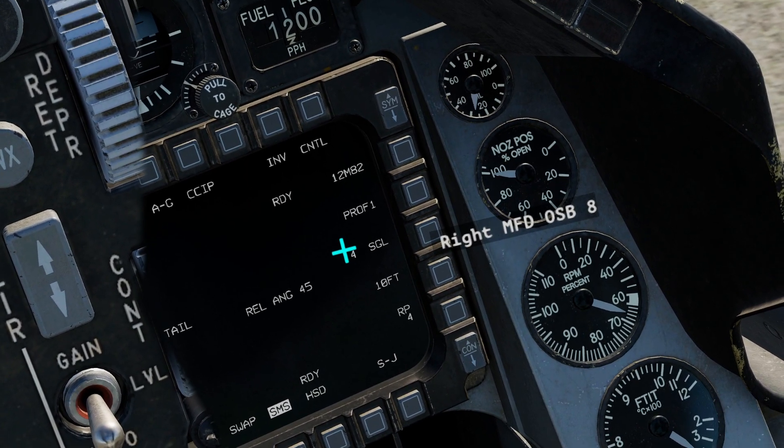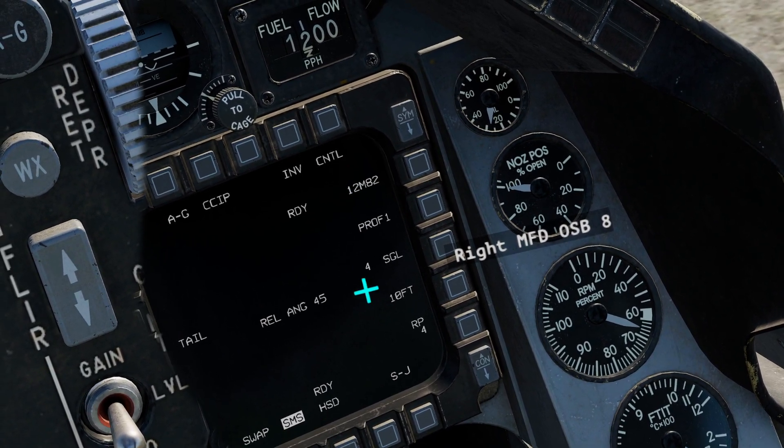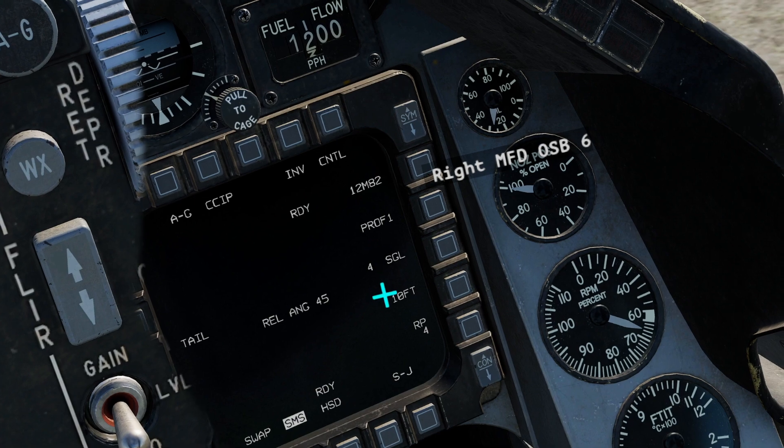So that would mean we're dropping one bomb, 10 feet would pass, drop another, 10 feet, drop another — spacing out all four bombs over a 40-foot area.